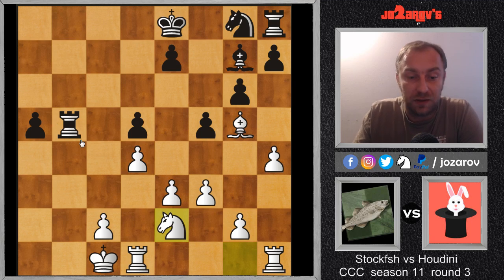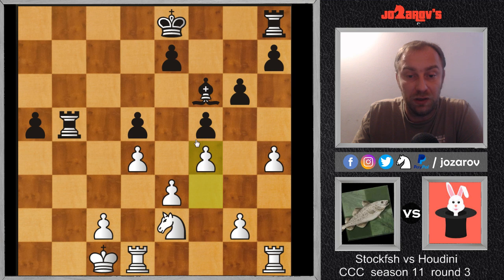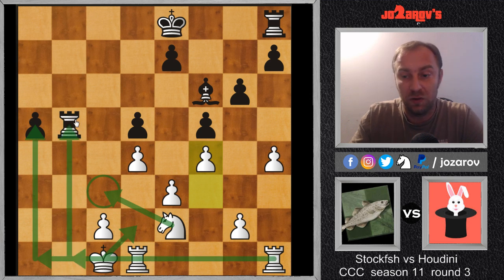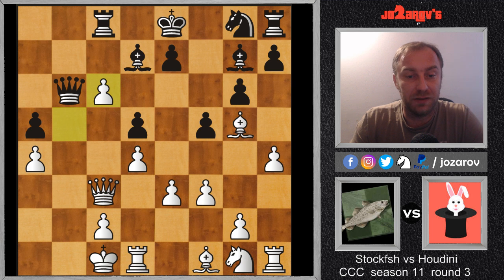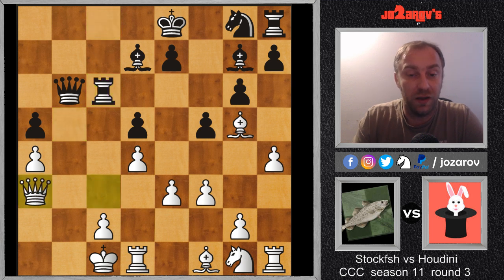We can then try knight on e2. Comparing the positions, I think white is better because we have the possibility to play king on d2 and rook on a1 attacking the pawn. We also have the possibility of knight on c3, and if knight on f6 comes out, we can take with bishop takes f6 and lock the bishop out of the game. So our knight is the better minor piece. After queen on c3, rook on c8 was played, then b takes c6, rook takes on c6, and now queen on a3, getting the queen to this very active square.